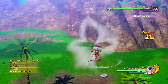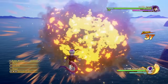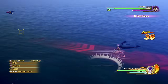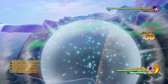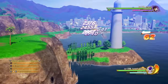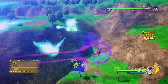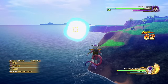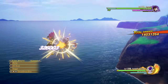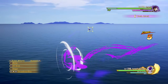As for the square combo finisher, we have the knockback into the consecutive ki blast. And for the cross inputs, something similar to Blue Goku and Vegeta's cross combo finisher — it's where we do the rapid consecutive speed attack right there. Pretty awesome. And as for the triangle one, it's going to be the shock wave. That's basically it for the combo string.